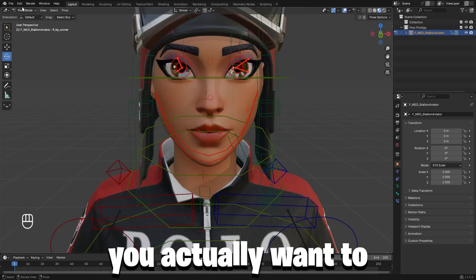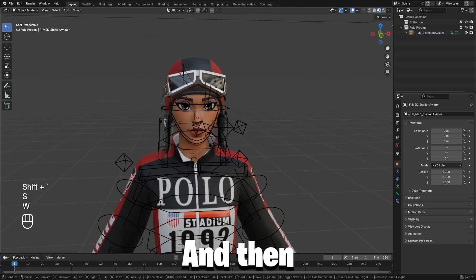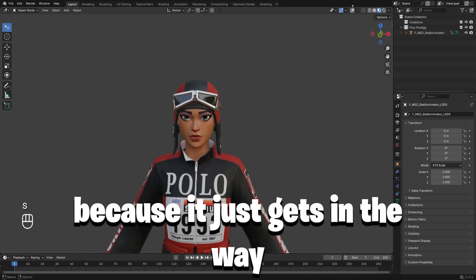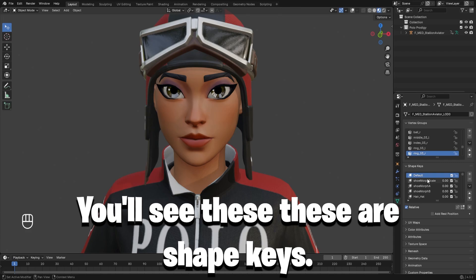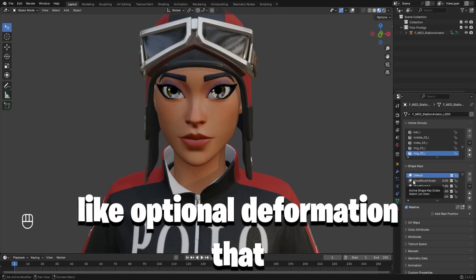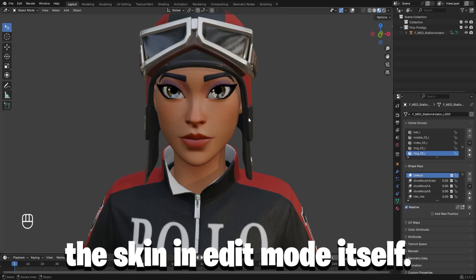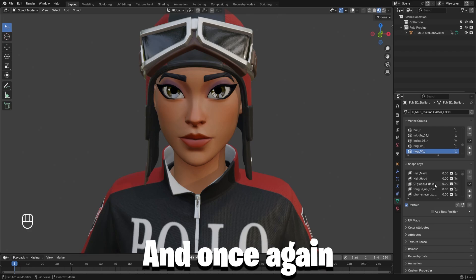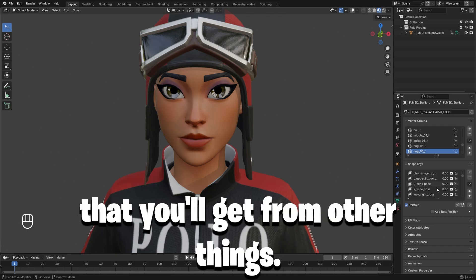For this method, you actually want to come out of pose mode, go to object mode, and then click on your armature. I'm just going to turn off viewport visibility, because it gets in the way. Come down here into the data tab, and you'll see these — these are shape keys, these are what you want to use. Basically, what they do is they deform the skin in edit mode itself. These already come with the Fortnite porting rigs. They don't come with every rig you'll get from other things.